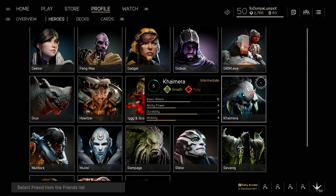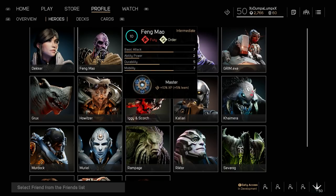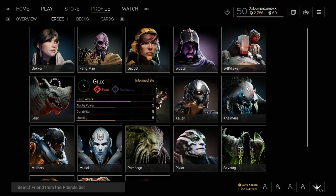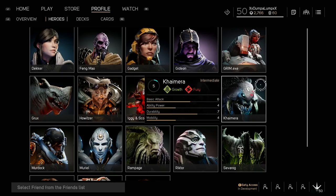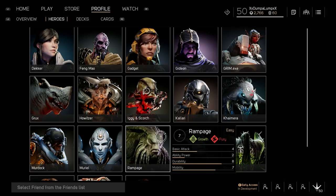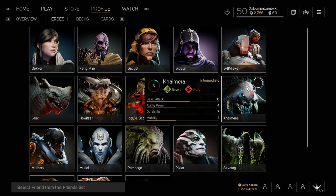He has a basic attack of six, an ability power of four, a durability of seven, and a mobility of four. I want to point out that he has a pretty high durability clocking in at seven. If we look at other fighters, Fengmao has five, Grux has five. That's the highest durability out of all the fighters — not only that, but it's only one under Rampage who has an eight. So you can play Chimera as a bruiser tank because of how he's built and how he scales with armor.